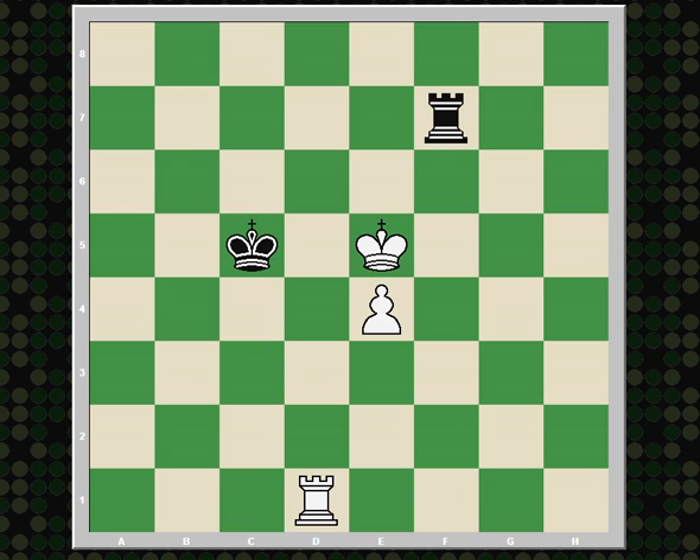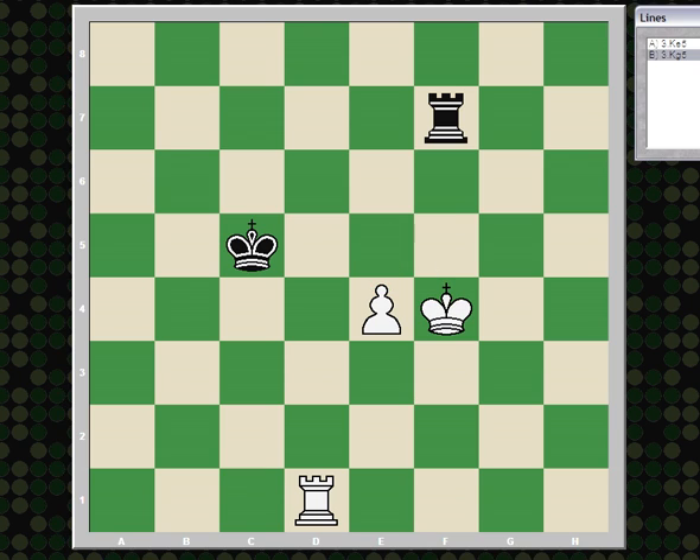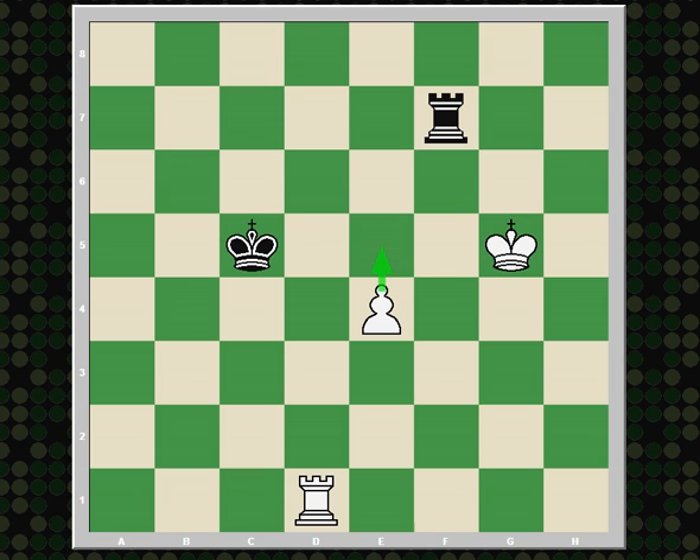King to e5 doesn't threaten to advance the pawn because the pawn is blockaded, so white doesn't want to do that. He wants to play king to g5 — now this advance is a threat. So rook to e7, stopping the pawn from going to e5.